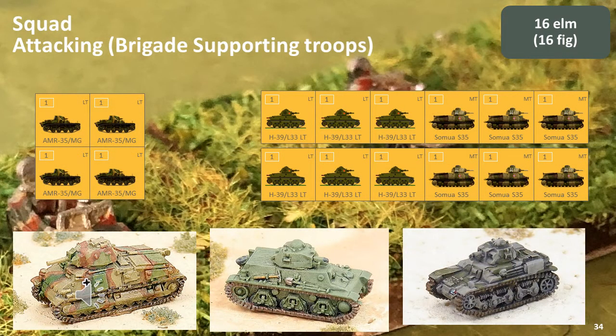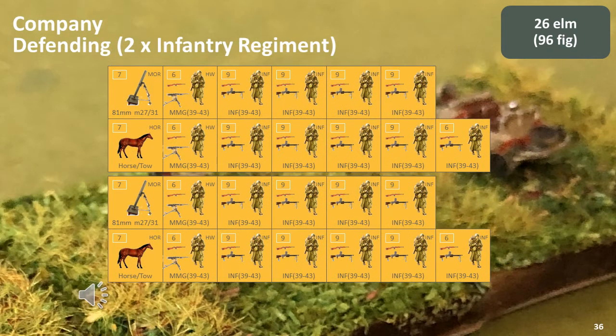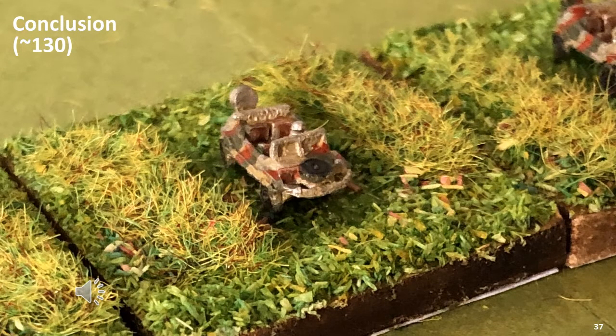As for our tanks, we can use the same platoon-scale force mix — no additional vehicles are required. For our motorised infantry, once again we can use the platoon-scale force mix. For our defending forces, the force mix used for company scale is similar to platoon scale. At this scale, a lot of rounding occurs, which gives each player a reasonable amount of flexibility in the elements they wish to deploy. If you're using rules with strength points, you'll need more elements than shown here, but using LWRS, we end up with two regiments of two battalion-sized elements. To be safe, you could expand this to three regiments of two battalions, or two regiments of three battalions, arriving at around 130 elements in total.